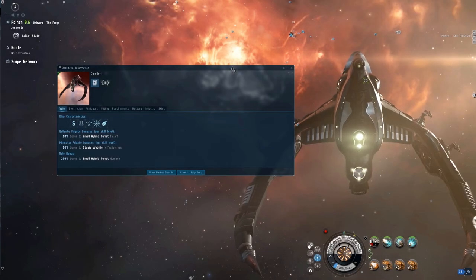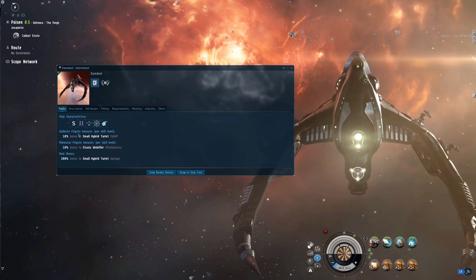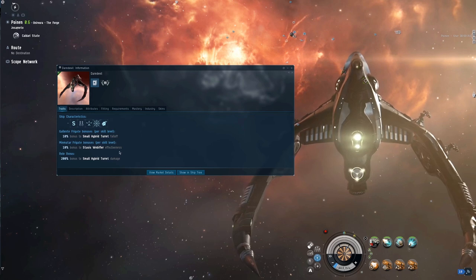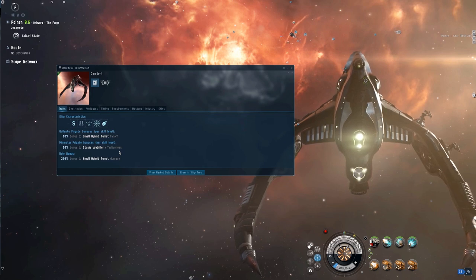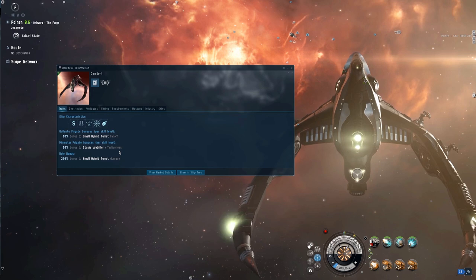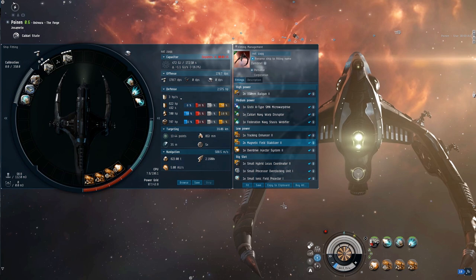Let's take a look at the bonuses of the actual Daredevil — it's very strong for a little frigate. First, Gallente Frigate Bonus per skill level: 10% bonus to small hybrid turret fall-off, which is ideal for a rail setup. Minmatar Frigate Bonus per skill level: at level 5 you get a 90% web. That's one of the main parts of this ship. The web is so strong, as with the other Serp lineup like the Vigilant and Vindicator — very good for slowing targets down. With this fit having literally zero tank, the web is key to staying alive.